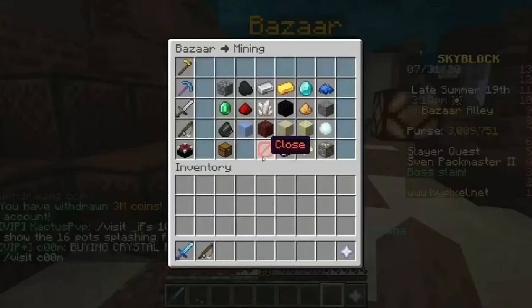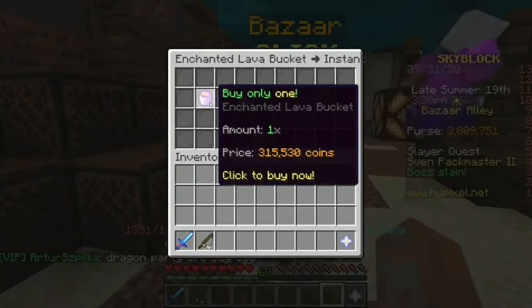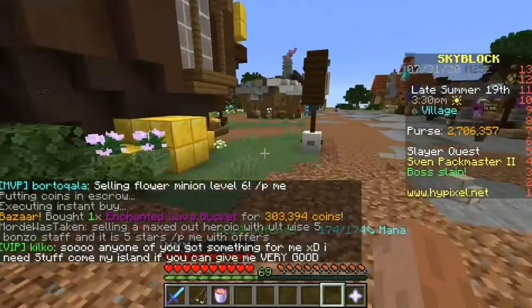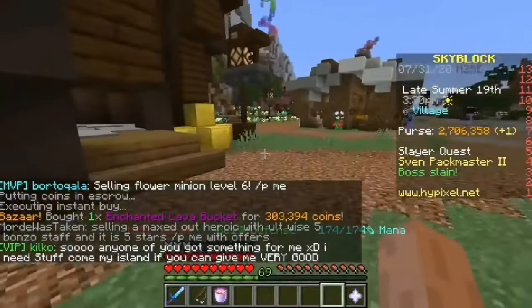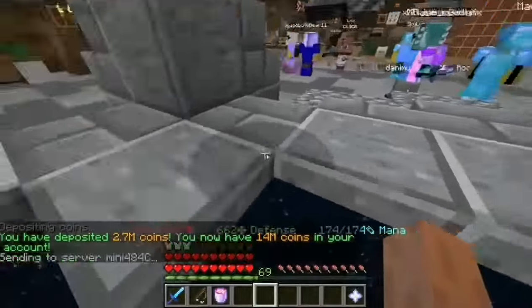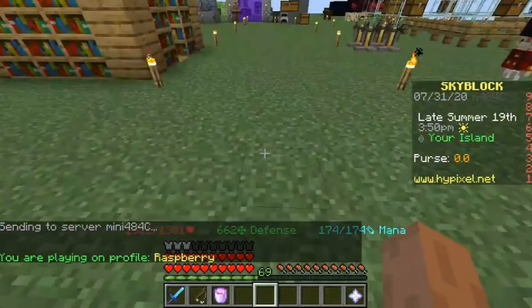Withdrawing some. Basically I'm maxing out my minions on sand minions which make money. The minion limit is 25, so I'm getting 25 enchanted lava buckets so my minions are constantly 25% faster. Then I'll buff them up with super compactor 3000 so I only have to check into my minions less than twice a day. Now I'm working on my minions up to level 11, which is the max.